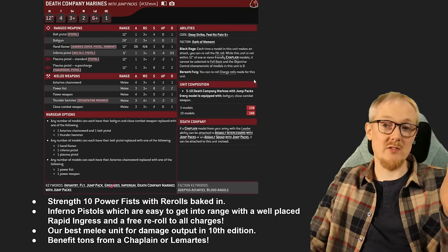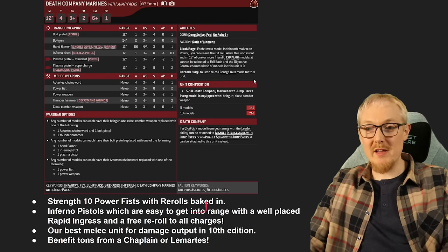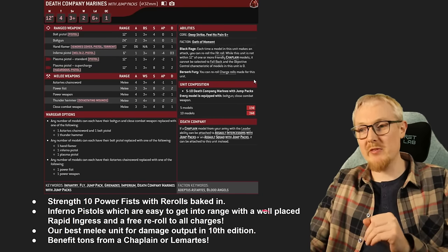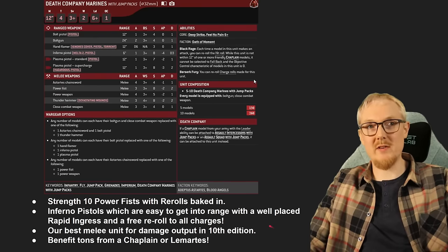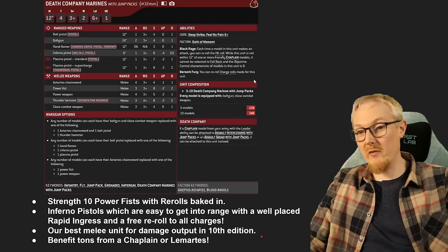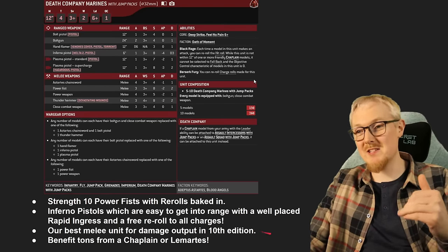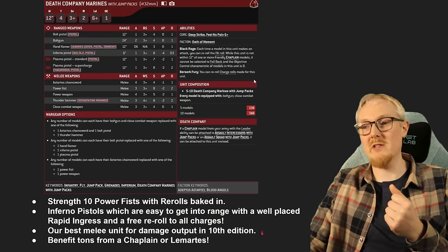Unit 6 is Jump Pack Death Company. They also roll Strength 10 Power Fists with re-rolls baked in from Black Rage, and they re-roll charges as well. If you use Rapid Ingress with these guys — as I talked about in last week's tactics video — it's very easy to get them into range to deal damage with their Infernal Pistols. These are arguably our best melee unit for damage output in 10th edition. They're a little bit better than foot Death Company because they're faster, able to get from unit to unit throughout the battle. I'm running 15 in my list, and I've seen a tournament list running 30. You want at least 10 and 5 in every Blood Angels list.